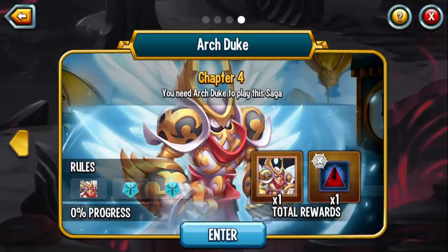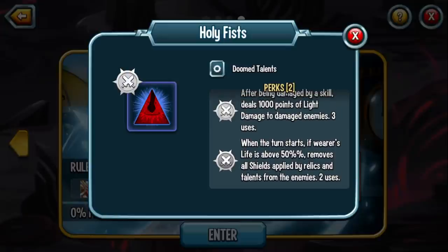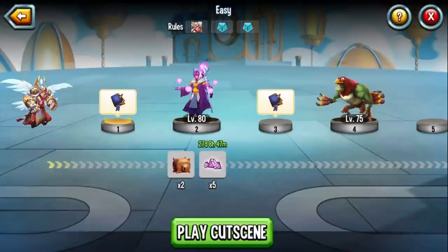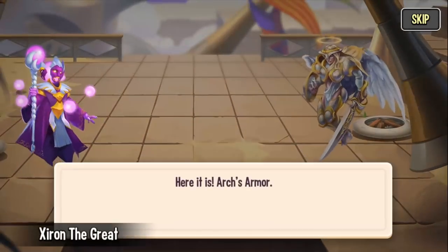Hey everyone, it's Armored Gaming, welcome back to the channel and welcome to Monster Legends! It is finally time to go over chapter 4 of the Doomsday Era Saga Archduke. By the way, once you complete this you also get Holy Fists. After being damaged by a skill, deals 1000 points of light damage to damaged enemies. And when the turn starts, if the worst life is above 50%, removes all shields applied by relics and talons from the enemy monsters. So let's click enter and let's go through this.